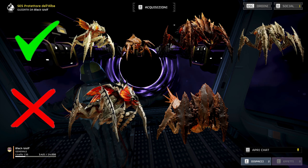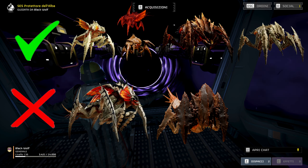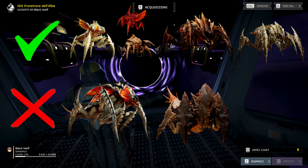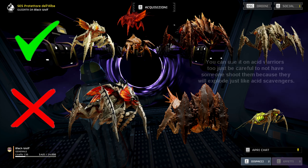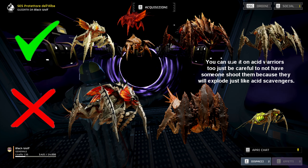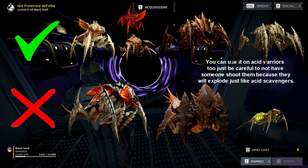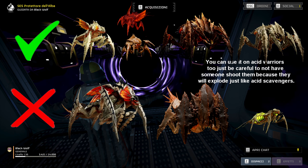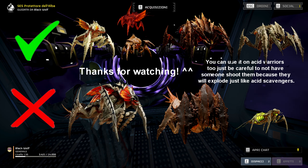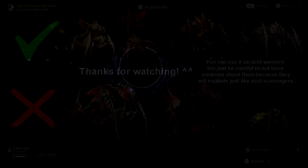For small enemies, you can safely use melee on pouncers, the small version of hunters. Absolutely do not use it on acid scavengers, because killing them causes them to explode. Before the nerf this would almost insta-kill you; now it doesn't, but it still removes a good chunk of health, applies an acid DoT, and slows you — so just kill them with a weapon instead.